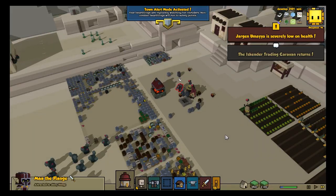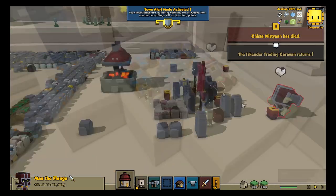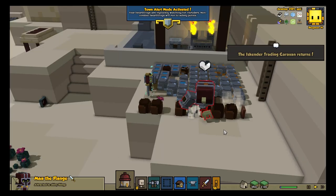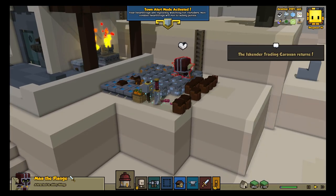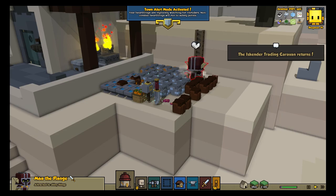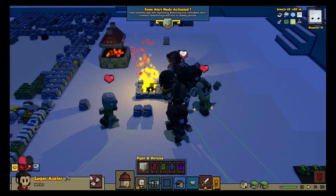If the player issues a command, and there are so many hearthlings available to follow it, that command should have a prayer of making a difference. But Richard didn't want to just have town defense mode turn everyone into a superhero, and he also wanted to respect the fact that some hearthlings are more courageous than others. So Richard and Linda put their heads together and came up with a buff called Rising Courage.